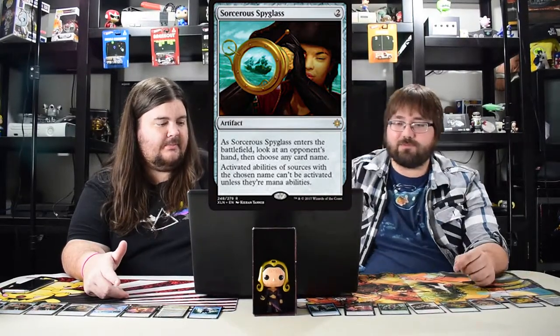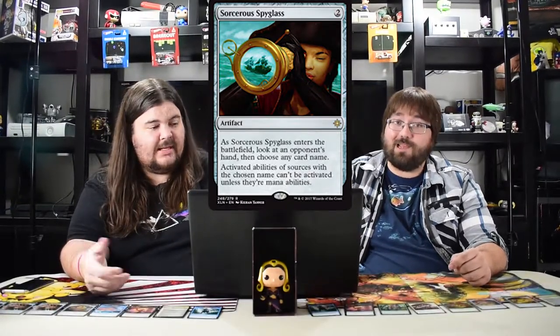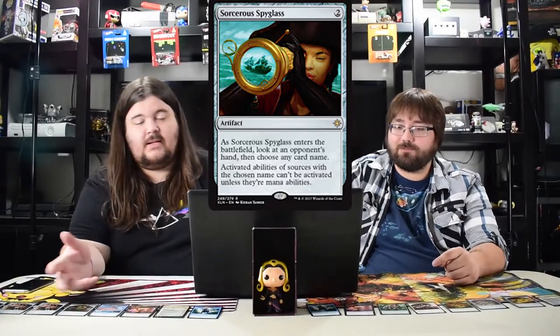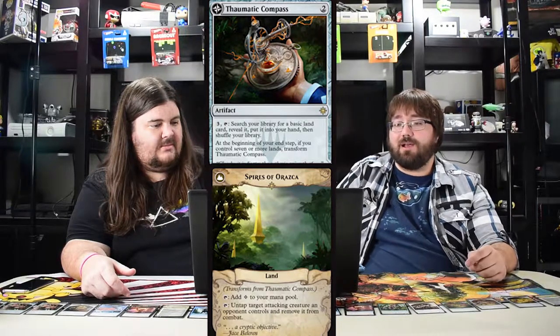Sorcerous Spyglass is terrible in limited but could be used in standard as a sideboard card. It stops Walking Ballista and planeswalkers. The fact that you get to look at their hand is useful — you could even play one in the main board just to see what's coming up and name that card. Good in standard, terrible in limited.